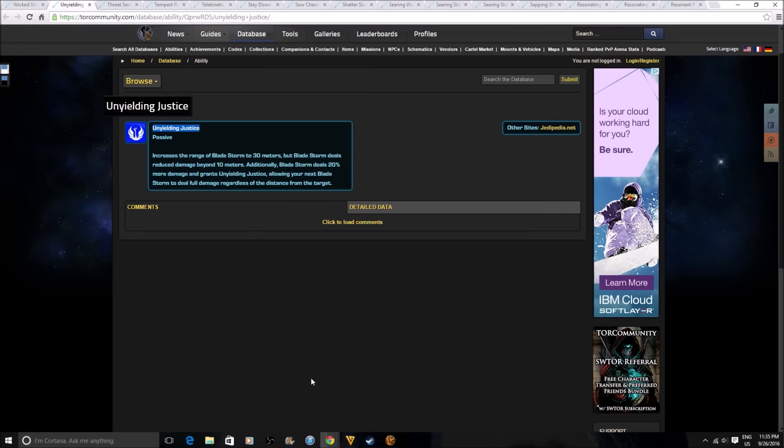Unyielding Justice for Guardians and Juggernauts: increases the range of Bladestorm to 30 meters, but Bladestorm — or Force Scream for Juggernauts — deals reduced damage beyond 10 meters. Additionally Bladestorm deals 20% more damage and grants Unyielding Justice, allowing your next Bladestorm to deal full damage regardless of distance. So if you're a Juggernaut trying to finish someone off but they run away and your Force Charge is on cooldown, you can use Bladestorm at a big distance to try to finish them off, though it will do reduced damage.